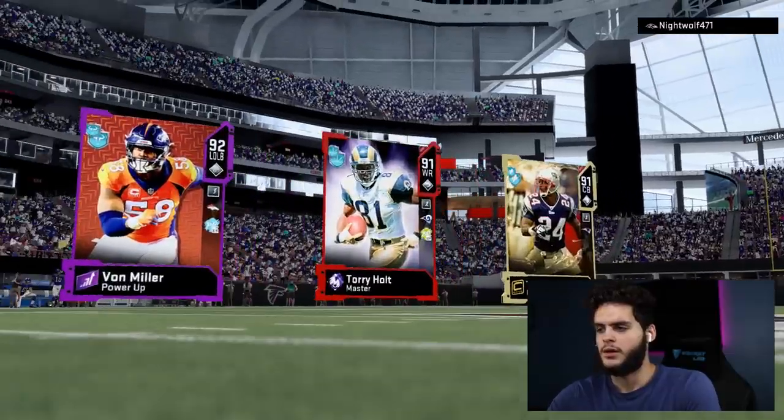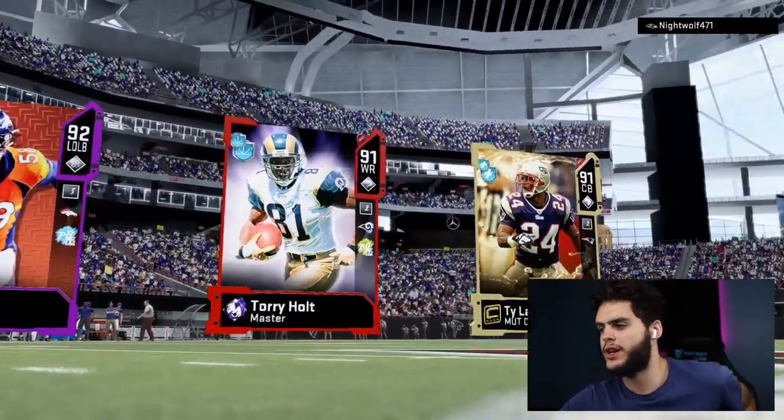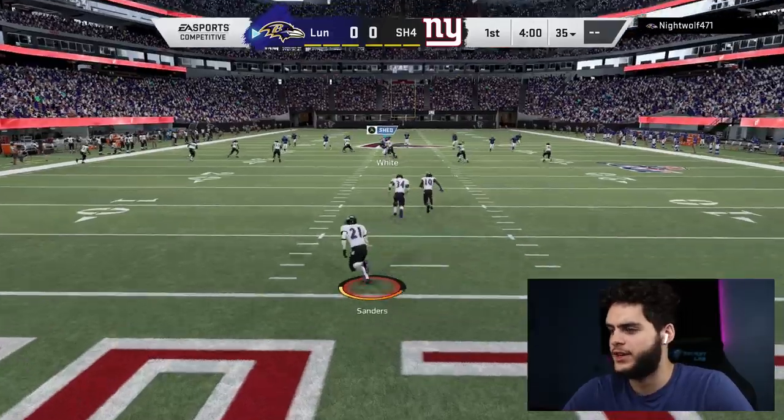Alright, heading into the game. He's got Von Miller, Torrey Holt, and Ty Law — seems like a pretty decent lineup, nothing too crazy. We've got Tillman, Saquon, and Lamar as our top three. Let's get into this gameplay. He's got Deion Sanders taking back this kick.